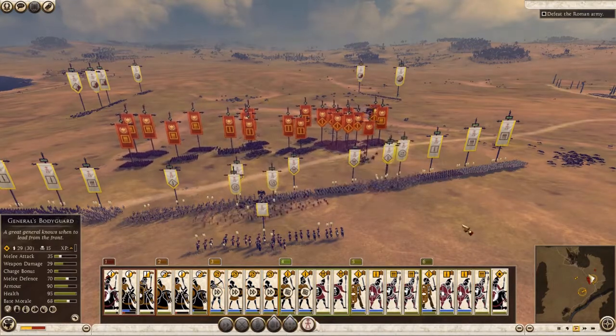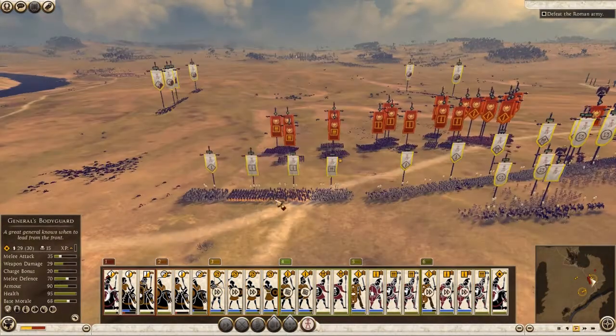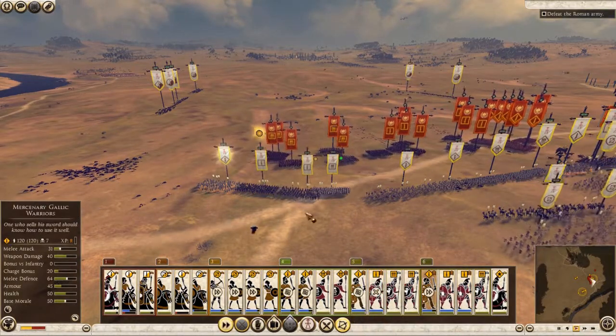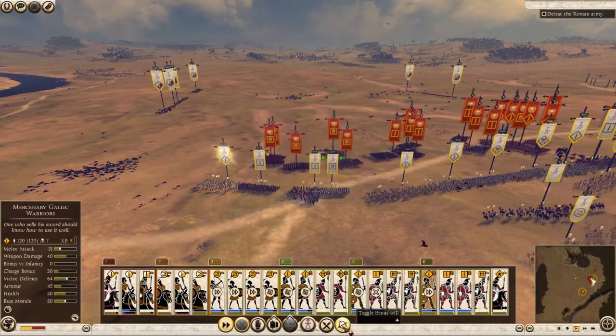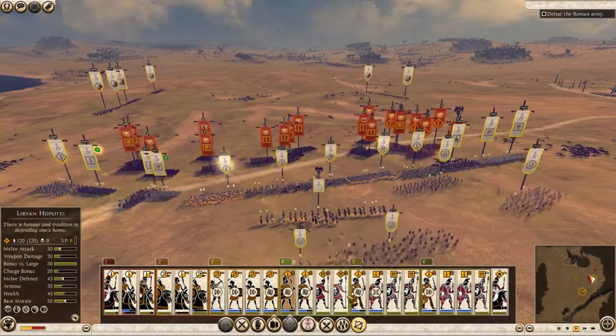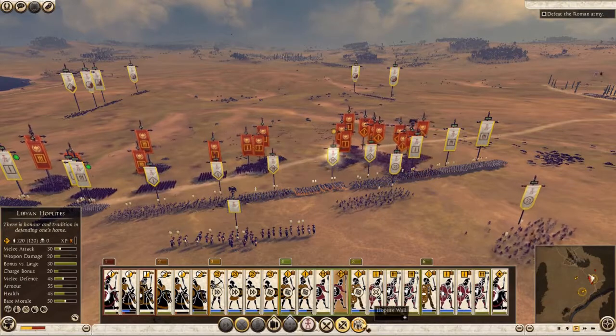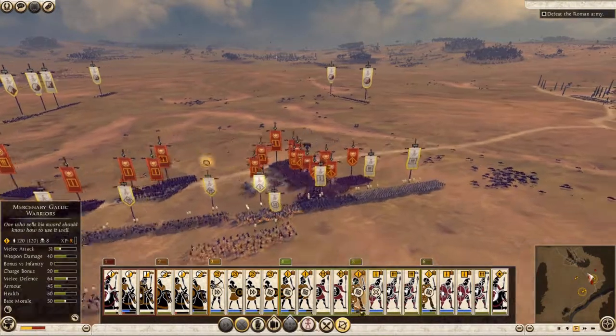I'm maneuvering a little bit to try to make it as contained as possible. I don't want them wrapping around my sides at all — that would be very bad, the opposite of what we want. Otherwise we fall into the very problem we're trying to cause them.